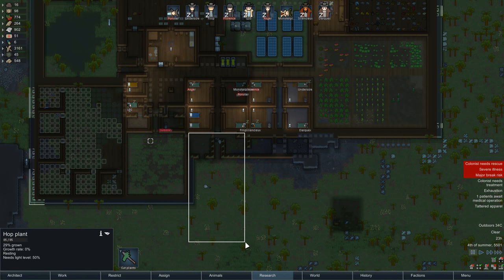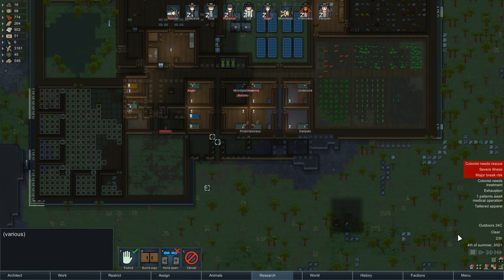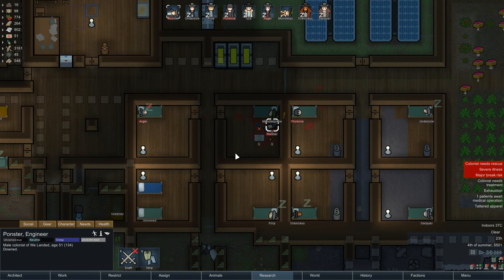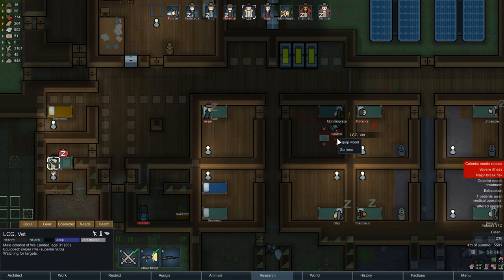But right now we have to make our defense chamber, and we have to get rid of the flu because we got a whole bunch of people with the flu. Phillip's exhausted. We're going to try to rescue Pondster. Let's take Asger to rescue. Phillip is going to collapse because of the exhaustion. LCG is my next best doctor. We're trying to put a peg leg on Monsterpiece, so he's going to be my doctor.